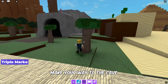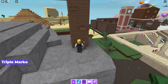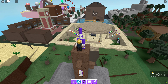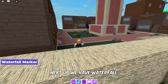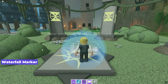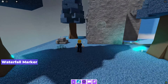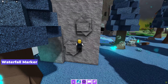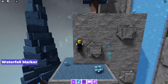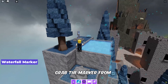For the triple marker, make your way to the cave — you will find it right there at the top. Next up we have the waterfall marker; follow my lead to locate it and grab the marker from the top of the waterfall.